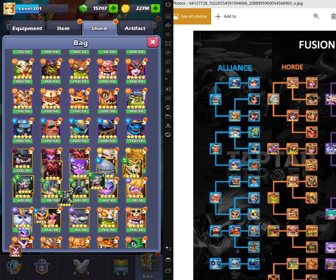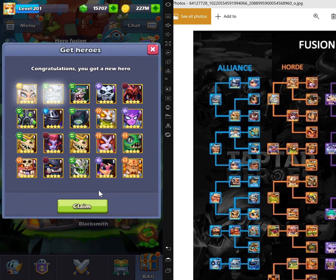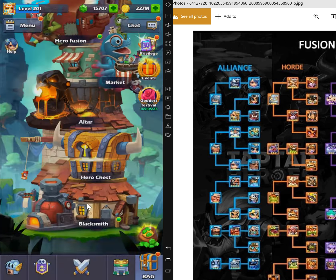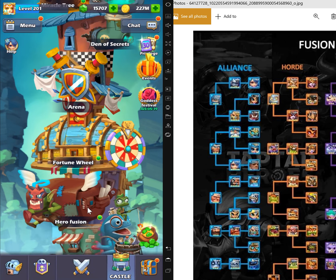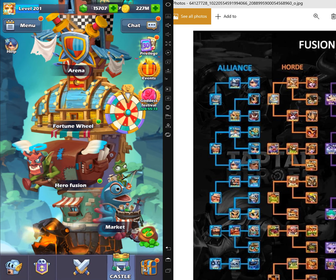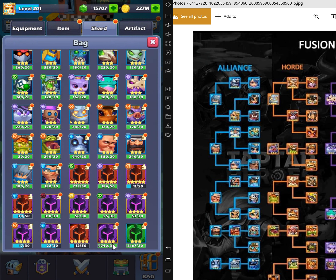I think I can do one more — yep. So I'll do the seven-star. I actually fused a lot. This is going to be 1,000 — that's 40. Let's do one more and we are done for today.